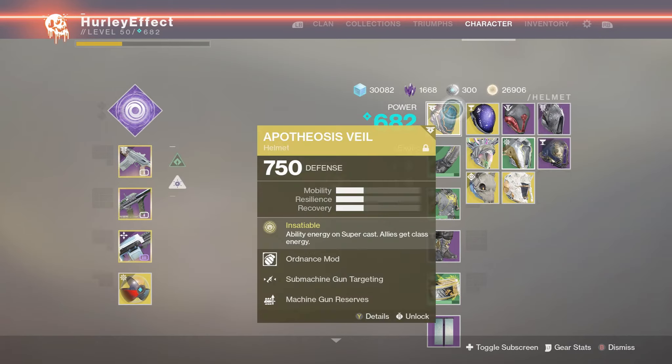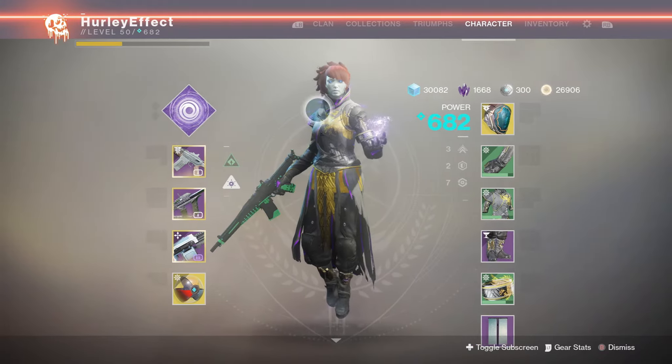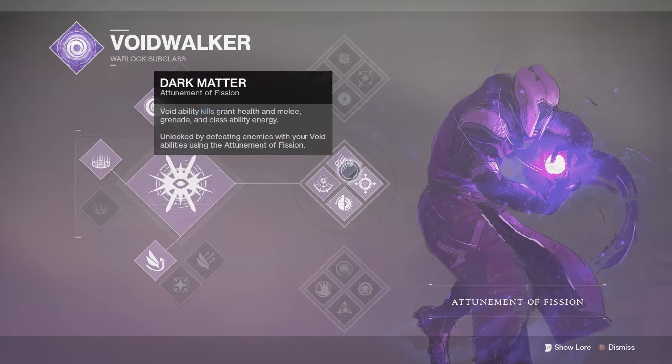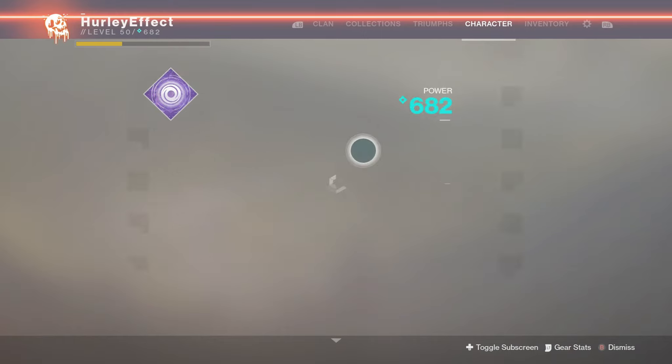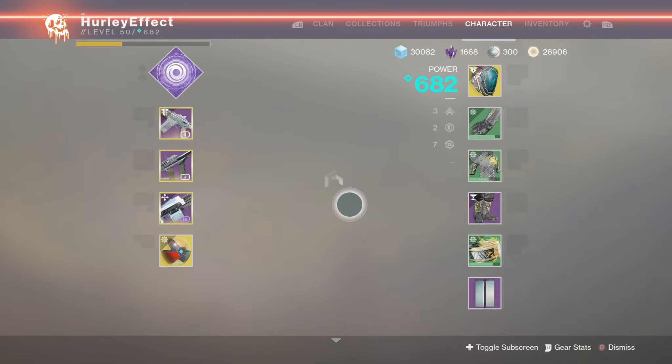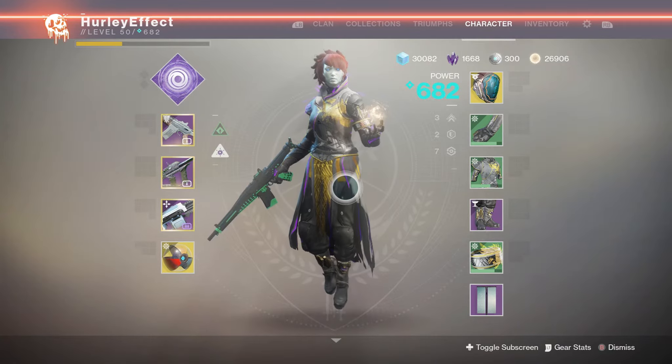My exotic is going to be the Apotheosis Veil, which I never used but it dropped from an engram so I figured why not. It's got submachine gun targeting, which will help with my Red Mamba. The subclass is Middle Tree Void - we're going to be using Nova Warp. That is the loadout: fake pinnacle weapons all up and down the board. Thank you guys for watching and we will take this into quick play.